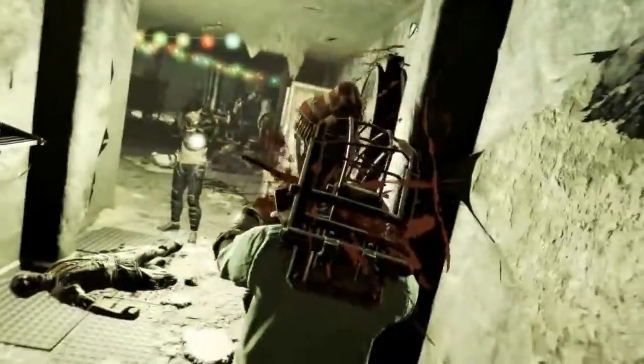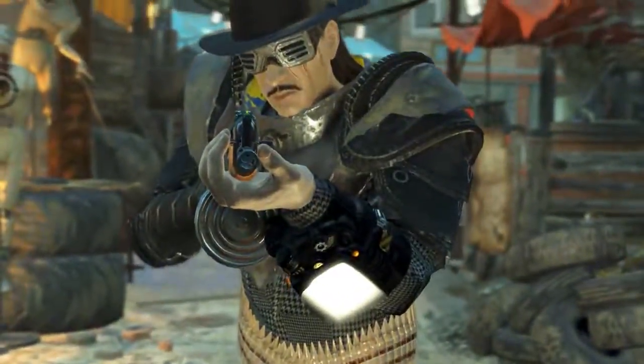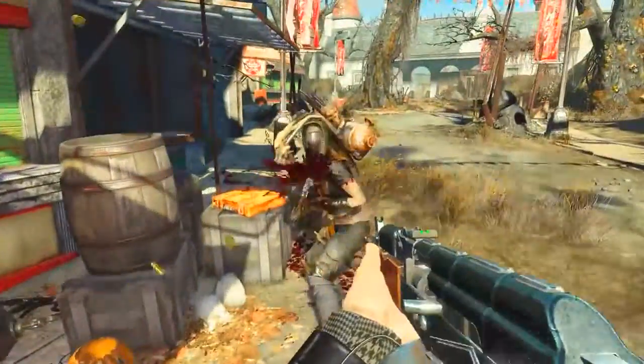All you need to do is pass that specific speech check and you will get the Problem Solver for free. So the Problem Solver is evidently named after exactly what Bethesda did not do in regards to double-checking the unique weapons in Nuka World. And if you are struggling with your homework, well, this is the gun for you.